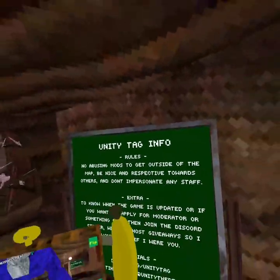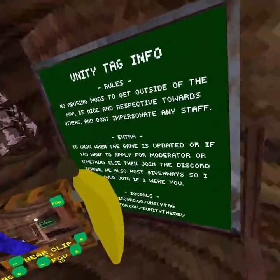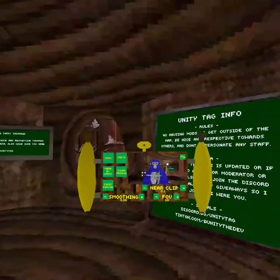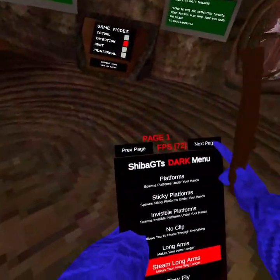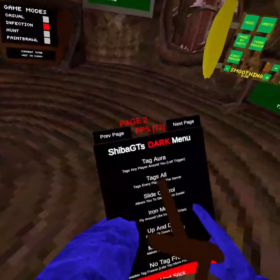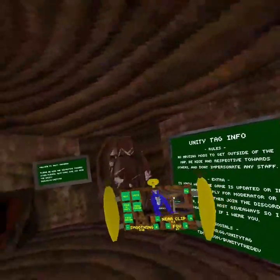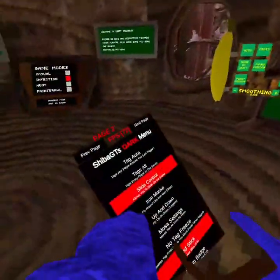No abusing mods. And then tag or taps — tags every player on the server. And slide control — slide control is where if you go to mountains, you know how it's kind of hard to control yourself on the ice? You can control it, it's so smooth.